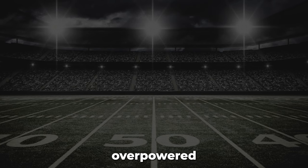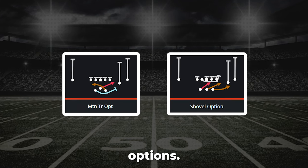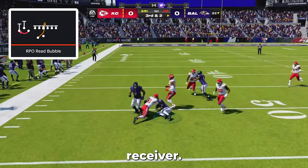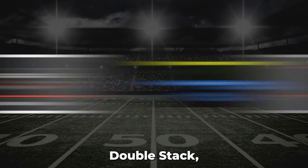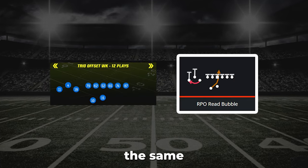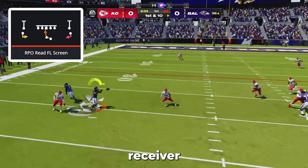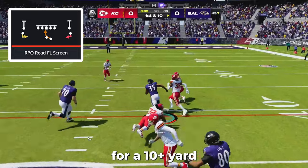The main overpowered plays in this playbook are the RPO reads and shovel options. RPO reads are broken because they cause the corner to blitz instead of defend the screen or bubble receiver. If you call the RPO reads in either bunch open offset, double stack, or trio offset, they will all yield the same result. To run any of these plays, you simply look at the defensive line — if it is pinched, the RPO receiver will be wide open; if it is spread, you can simply run the ball on it for a 10-plus yard gain.